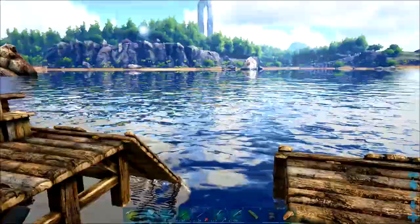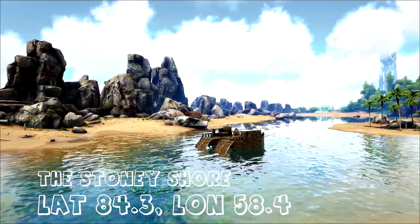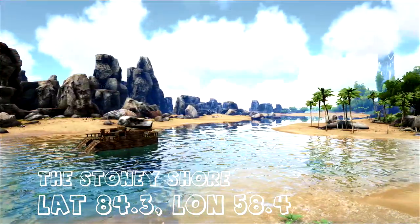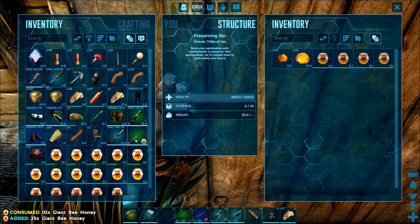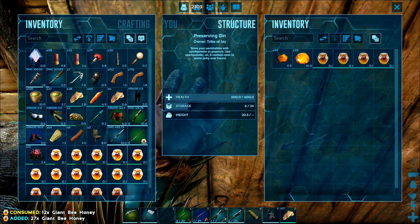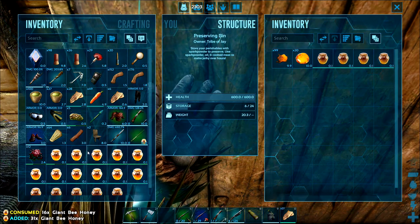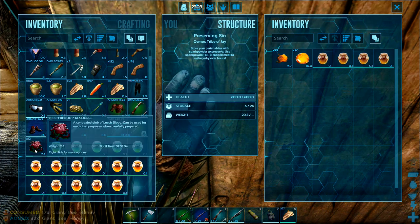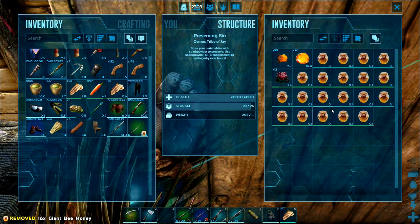We're going to take this boat out and go to the stony shore — it's a good place to fish. I'm just swapping the honey round on my fishing rod; this is a way to actually restart the spoil timer on the honey if you just swap them all round. I've also brought some leech blood and some sap with us.